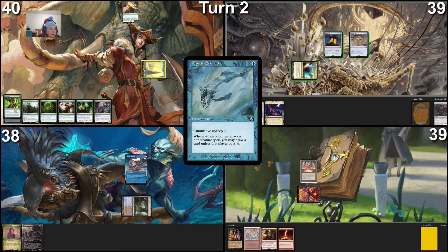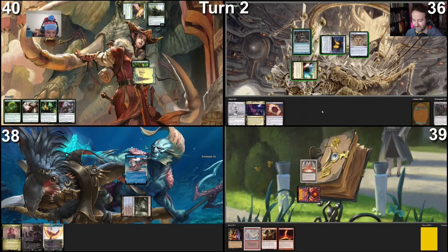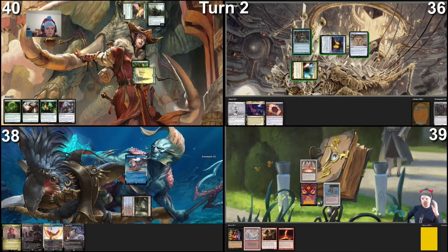Play a Wild Growth. I'm going to put my Allosaurus Shepherd up here and pass. Roll for Crypt — tails, take damage, draw a card. Mana Confluence, take a damage making it blue, cast Rhystic Study. You may draw from Fish — Rhystic Study resolves. I have three cards in hand, pass turn. Untap, Crypt, draw a card — that's actually kind of good right now: Volcanic Island as a land drop.